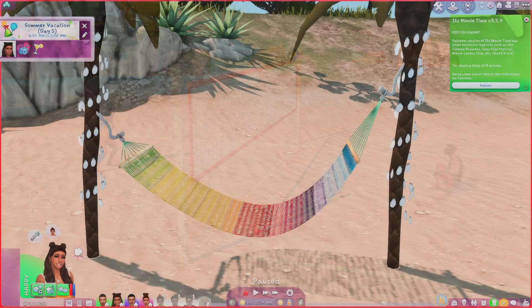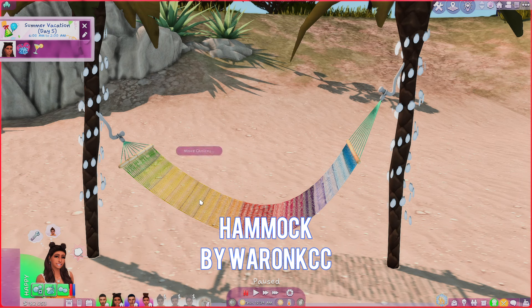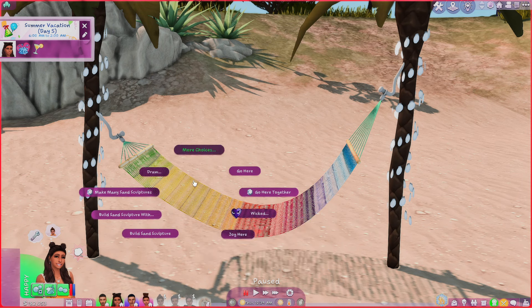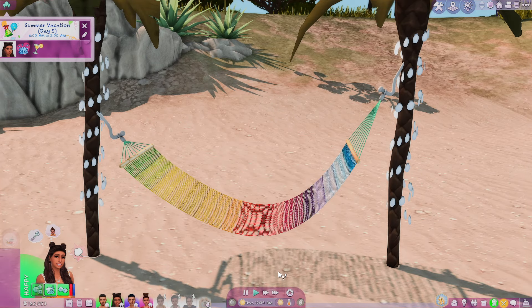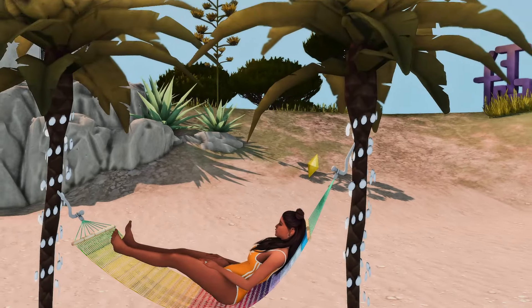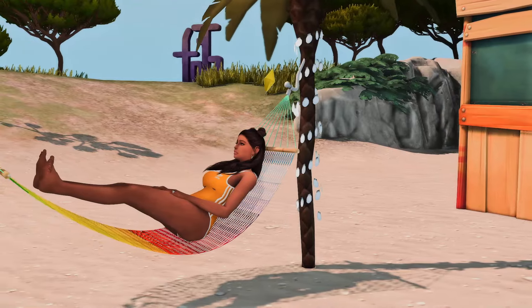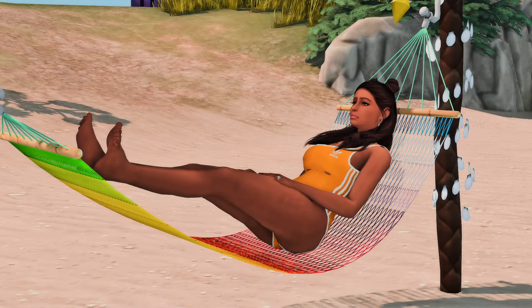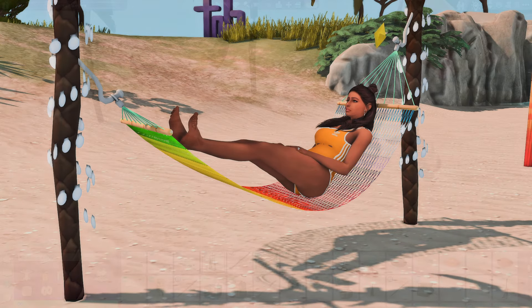This next functional object is also by Warwick CC — this is the Hammock. It comes in different swatches and is in your Build > Buy section. It is CC so it will have the wrench in the corner. You just click on the hammock, place it between trees or wherever you want, and have your Sim come and relax, nap, or sleep. They are loving it — it is fantastic. Go ahead and download this object.